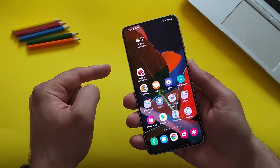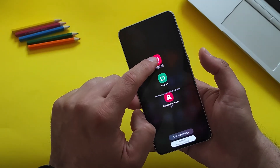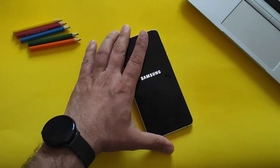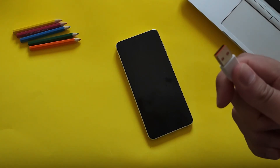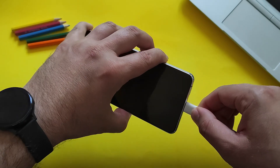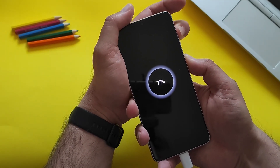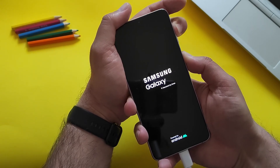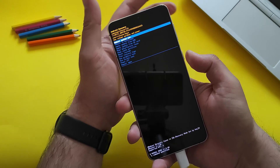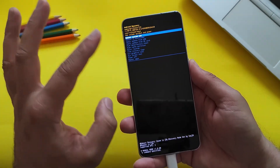To access recovery mode, first power off the phone by holding the power button and clicking Power Off. Then prepare a USB cable, connect it to your laptop, and connect the cable to the phone. Now press and hold the power button and the volume up button. The phone will restart — don't release the buttons yet. You should see Android Recovery.